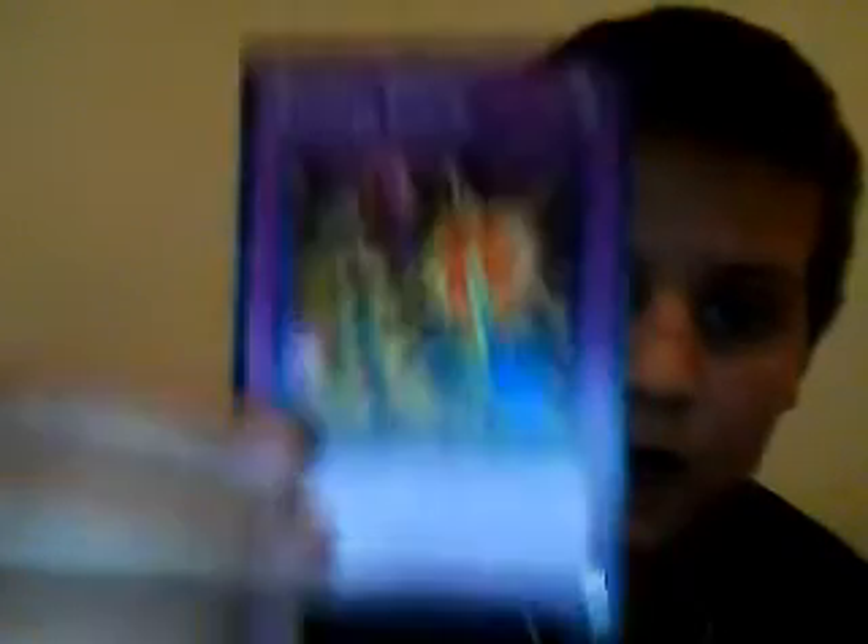I used to have Monster Reborn but that's in my insect deck which I don't have with me. I got Creature Swap. I got Regeki Break — I love it. I got Giant Grenade, it's a great spell that gives you a real good advantage. Regeki Break again — forgot I had two of those. I got Seven Tools of the Bandit, it's really good.